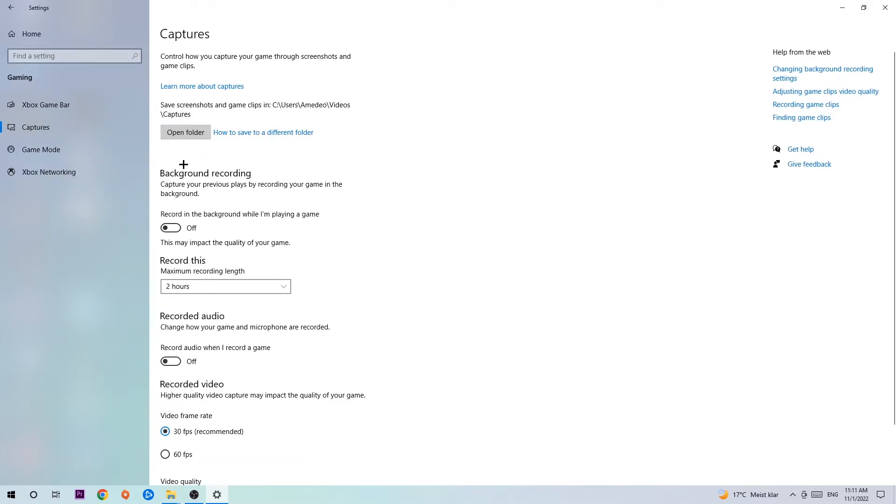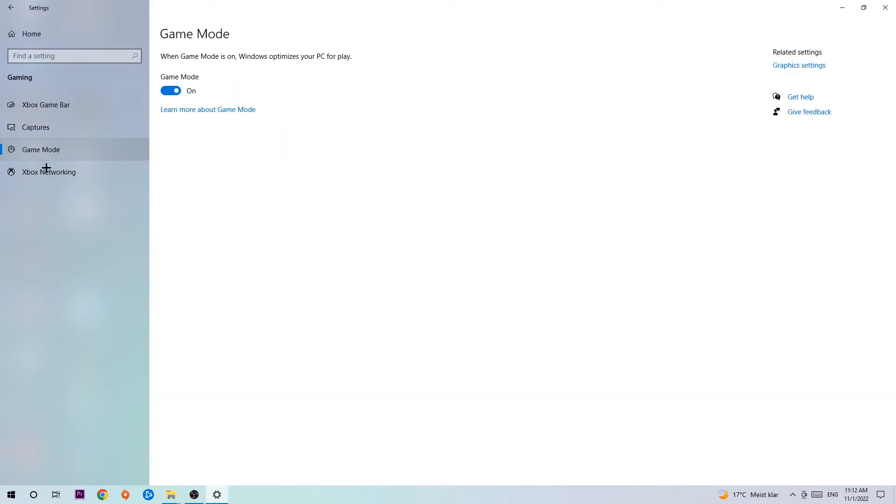Once you're in Captures, stick around 'Background recording' — the option that says 'Record in the background while I'm playing a game' — and turn this off. It's obvious that if you're recording something in the background, especially on low-end or bad PCs, it will impact your performance really badly. So just simply turn this off.